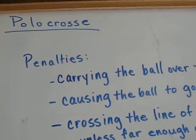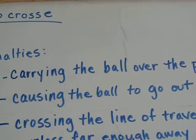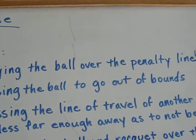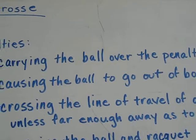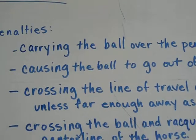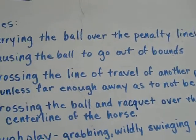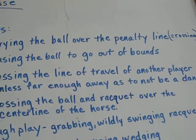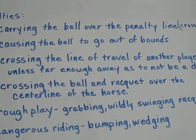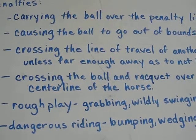Penalties include: carrying the ball over the penalty line, which is called crossing — you're supposed to bounce it. Causing the ball to go out of bounds, or if you're carrying it and your mount's hoof steps on the line, that's out of bounds. Crossing the line of travel of another player unless far enough away not to be a danger — if two people are racing towards the ball and you cross their line and they have to pull up and check, you get a penalty.